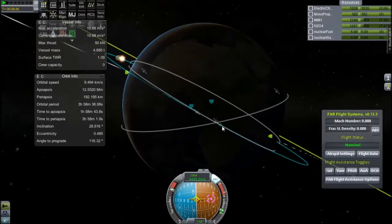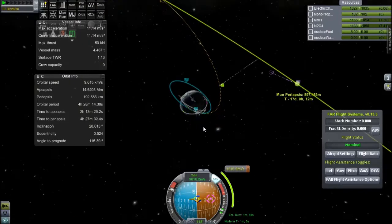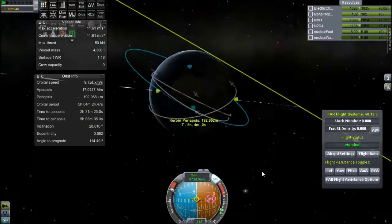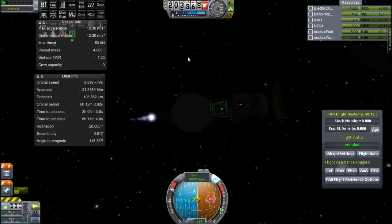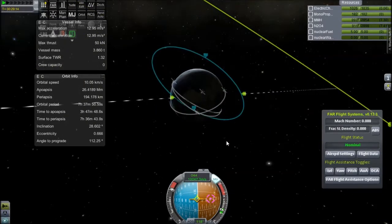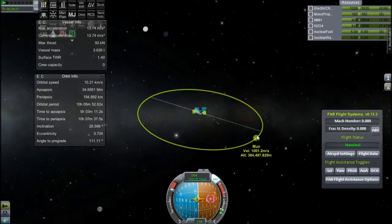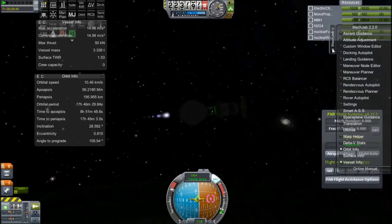I have to undo that and try to fix it, but it's not really working out, so I just basically eyeball the burn because I know I'm in the right place and if I keep burning prograde-ish I'll reach the moon. This has a materials bay on it just for aesthetics really. We are on the way to the moon, and this is still at four times time acceleration.